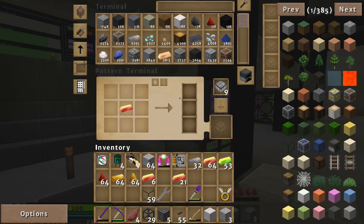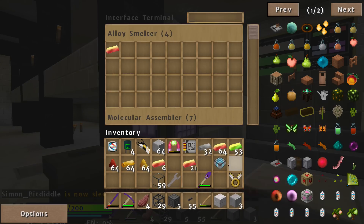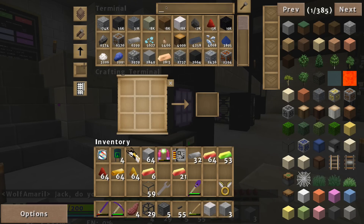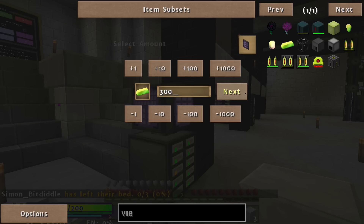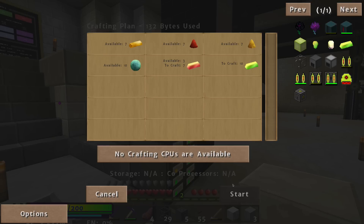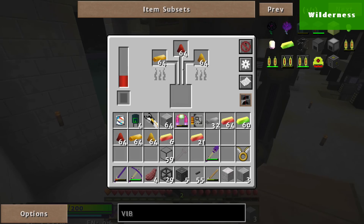So I'm going to take one energetic alloy and an enderpearl and put them together, and I want the outcome to be a vibrant alloy — it has to be a processing pattern. I'm going to encode that, pull it out, and I want to be smart about which interface I put it into, because you actually need this to make this, so I want this operation happening inside of a different alloy smelter so I can do them both at the same time. And it actually won't tell me I'm missing anything, because it knows how to make energetic alloy now.